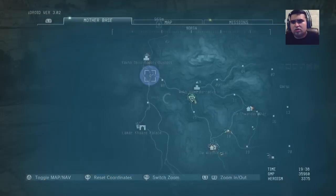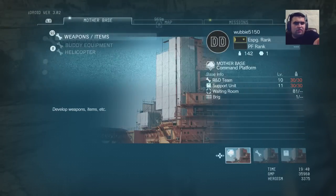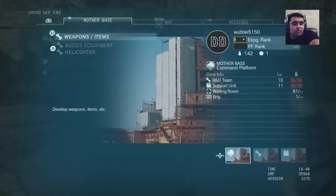So you go into Mother Base and you go to development. You guys have levels in the left hand under Mother Base: Command Platform, Base Info, R&D Team Level 10, Support Unit Level 11, Waiting Room 81. Holy crap, I got a lot of people in the waiting room.